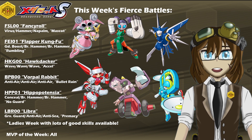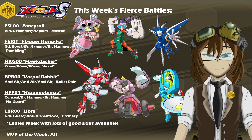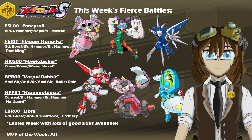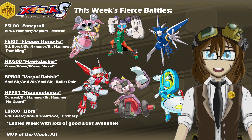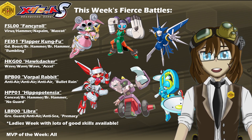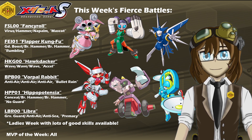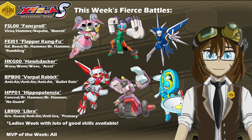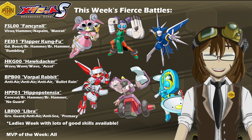Now with the Fierce Battles this week, it looks like it's going to be very heavily emphasized on Ladies Week, and I suspect it might just be the same next week as well. Starting that lineup on the top row is FSL-0 Fancy Roll with Virus, Hammer, Napalm, Flight Legs, and the leg ability of Mascot. We also have FEI-01 Flapper Kung Fu with Guard Boost, Double Break Hammer, Biped Legs, and Rumbling. And then lastly on this top row, HKG-0 Hawk Dacker with Triple Wave, Flight Legs, and the Excel leg ability.